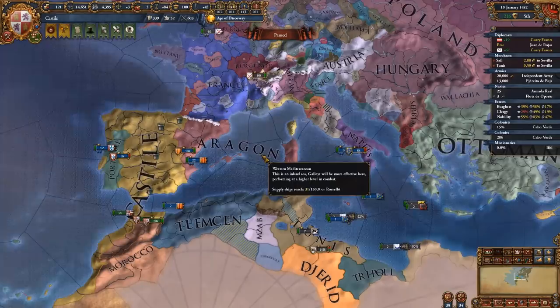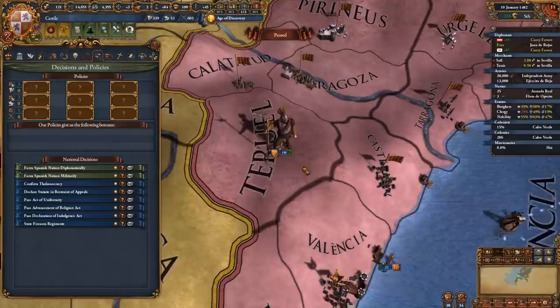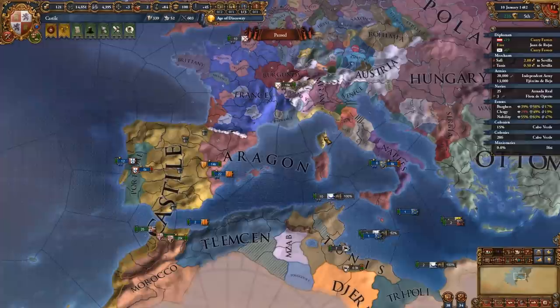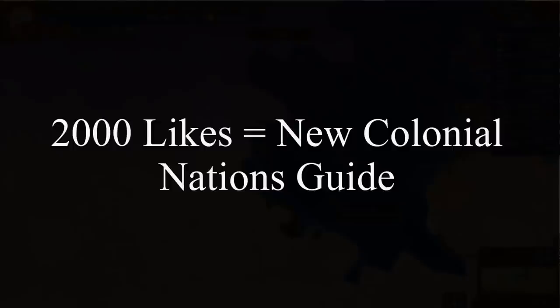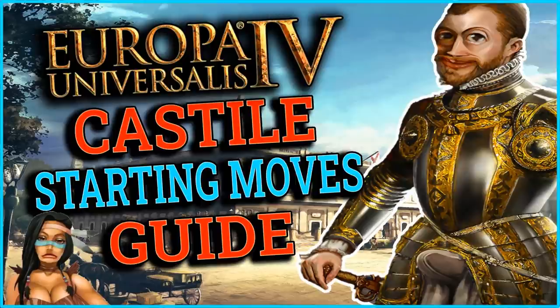By having Aragon as a PU member, you can diplomatically form Spain once you have admin tech 10, so you're pretty much set for the rest of the game. If you'd like me to make another video on the different types of colonial nations and which one is best, leave a like. If we get 2000 likes, I'll make a video specifically on that topic using the same save game, and we might even get some extra achievements.